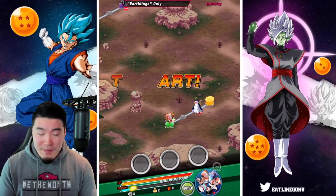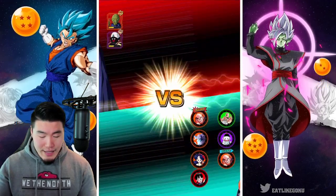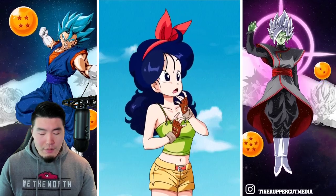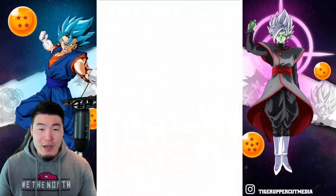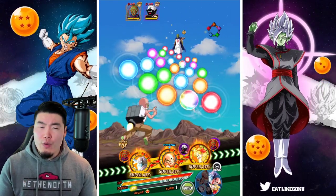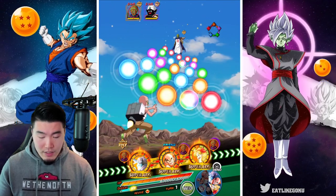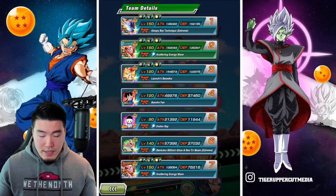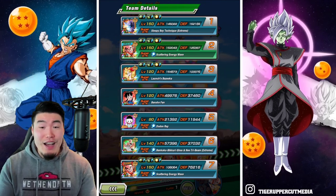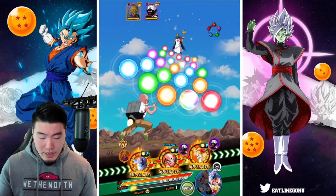First rotation is pretty good. We got Roshi and Krillin together, and Launch is there as well. For my ideal rotations on this team, I want Launch and Chi-Chi together, and then Roshi, Roshi, and Tian. But this is fine. Defense-wise, very solid — 152k for Roshi, 126k for Krillin, and 103k for Launch.